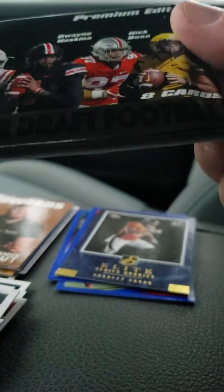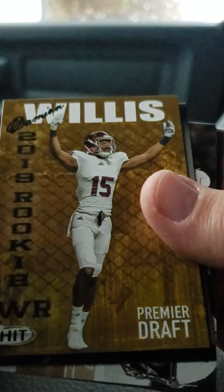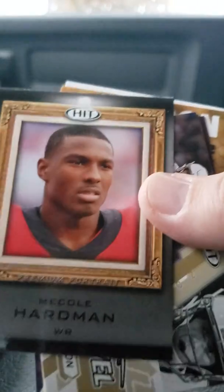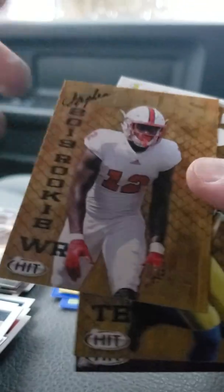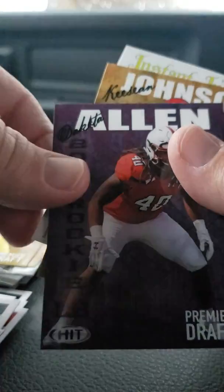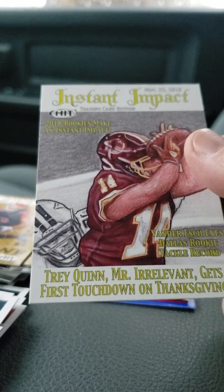This is the Premier Draft Football Premier Edition Hit pack — a little thicker pack than the first one. No thick cards in here, just a fat pack. We've got Damien Harris, Brett Rypien, Damien Willis, Phil Harbin, and this one right here — George's — a good year. Insert card next level: Clayton Thorson, Stephen Louis, Kaila Wilson, Dakota Allen, Keyshawn Johnson, and an Instant Impact card — Trey Quinn.